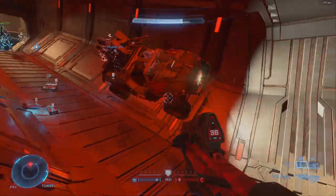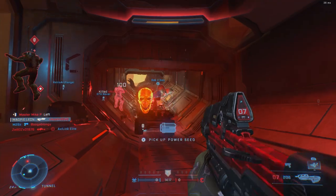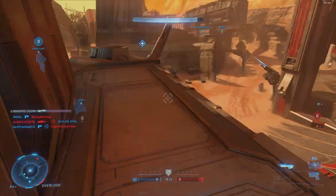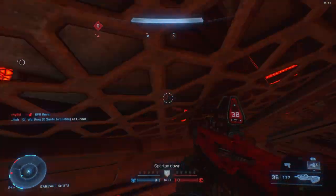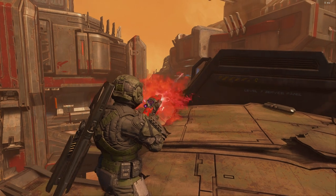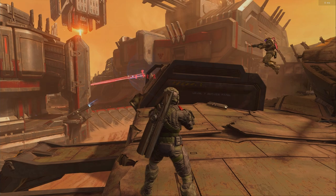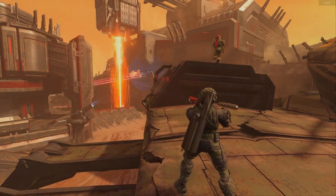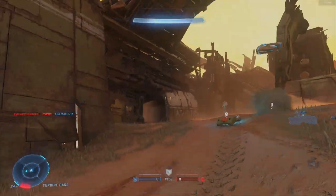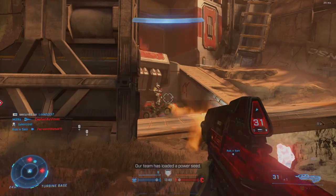Well, the weapons that spawn at base almost force a particular play style. There is almost always a sniper and another sniper-type weapon such as a stalker rifle or the shock rifle. This almost always causes a player to camp at their base. And if you're not the one camping, you can be damn well sure your opponent is. Due to the map's design, it's super easy to be killed by these snipers mere seconds after spawning in, and there are plenty of high points for players to just hide.